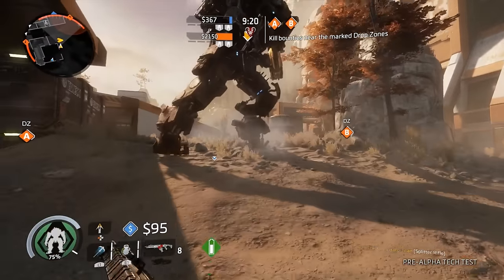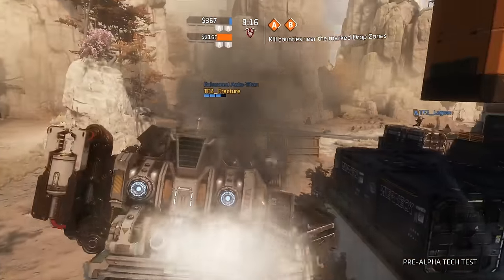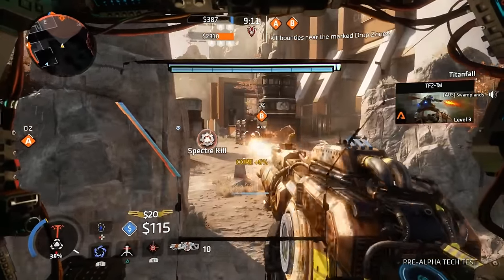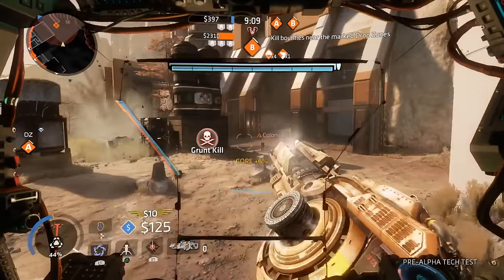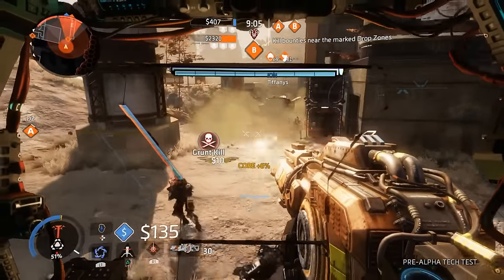Of course there were also grenades to pick from: your standard frag, an arc grenade that stuns pilots and blinds Titans, an electric smoke grenade which fills an area with dangerous electric smoke, and the gravity star that pulls in enemies and projectiles before exploding and causing damage.